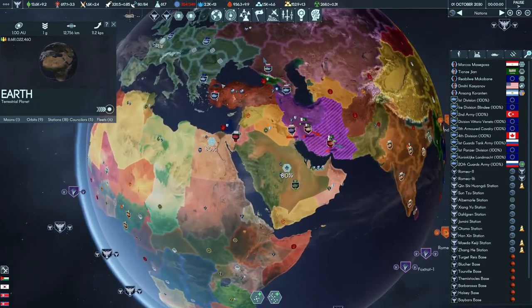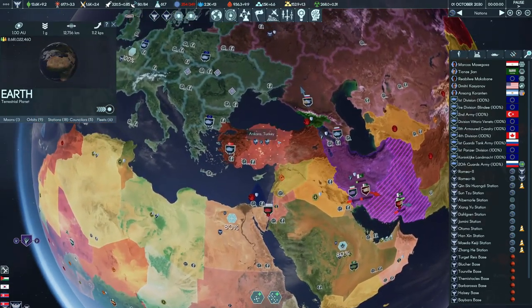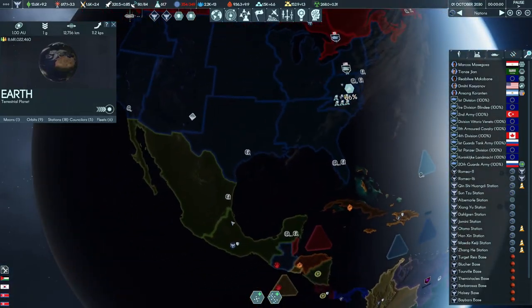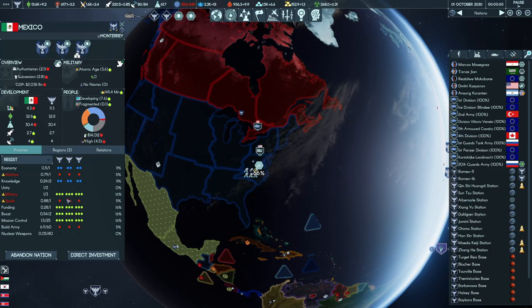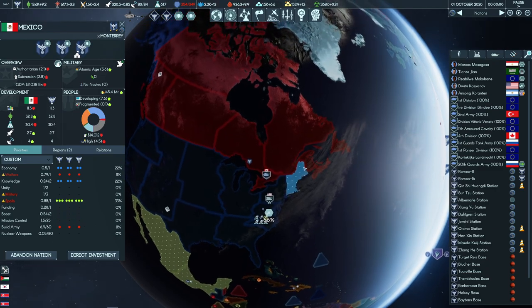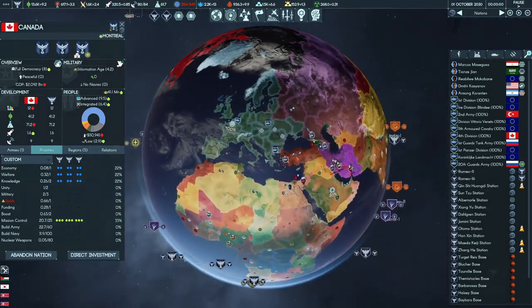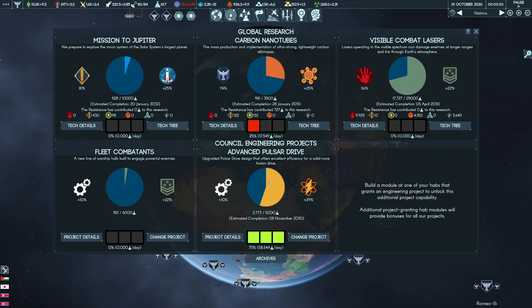In terms of our geopolitical situation, we were making inroads into the Middle East and securing Turkey and some other territories. We've managed to fully secure Mexico now, which is very nice — we'll focus on generating money with that. Our military situation is in a lot better state than it previously was, and we still control Canada. We are now researching advanced pulsar drives.